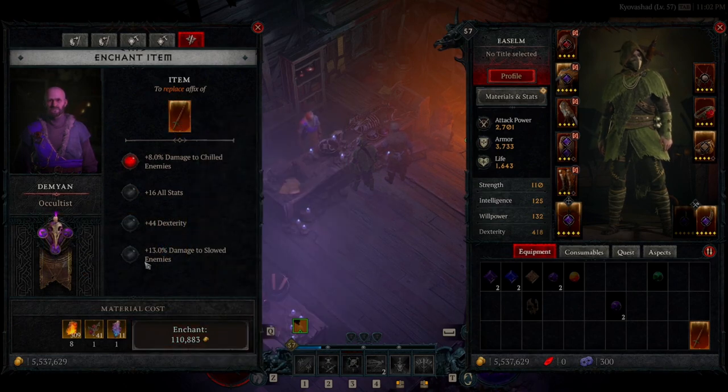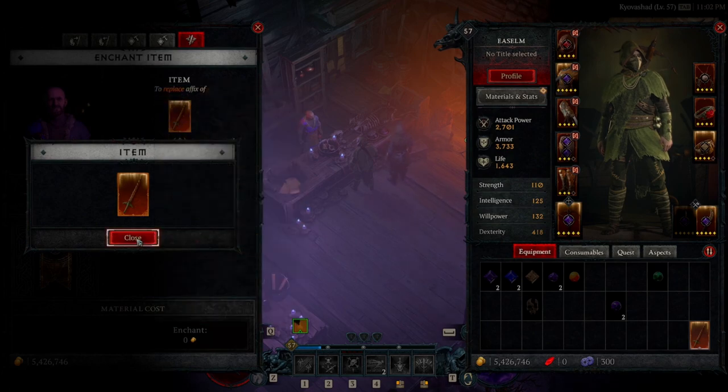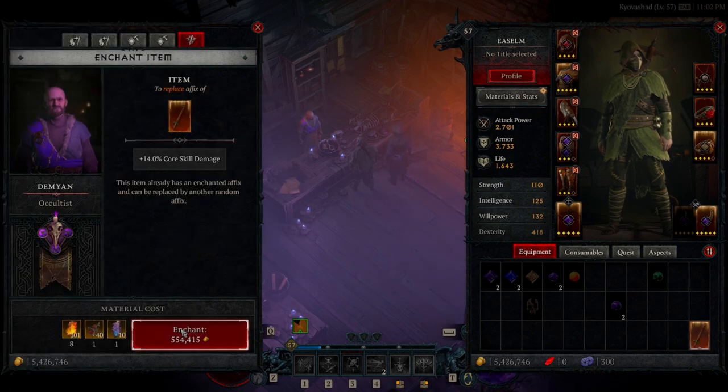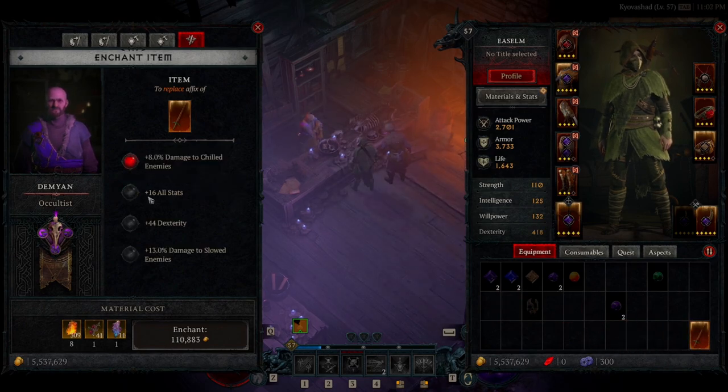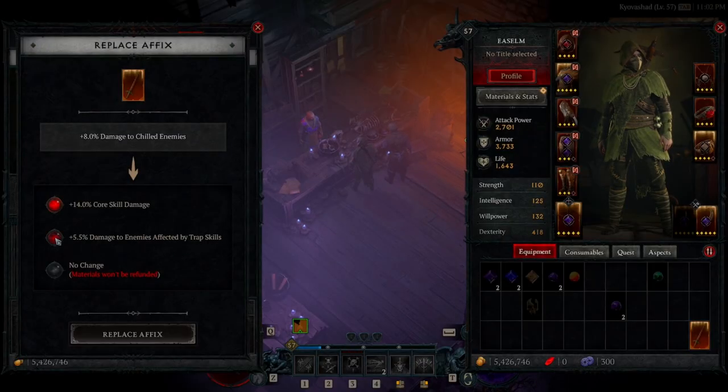Instead of just selling items, you should be farming materials on the side too. It kind of goes both ways — you can salvage or sell for gold; if you need gold right now, just sell it. I'll probably build up like 10 million gold and then start enchanting my items to what I want, since I'm still leveling in paragon and these items will be obsolete later on.